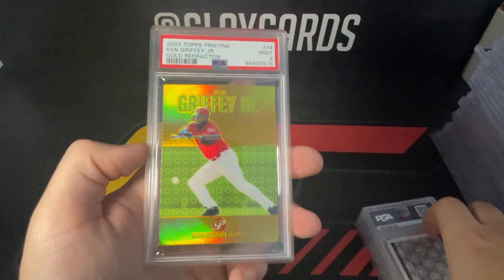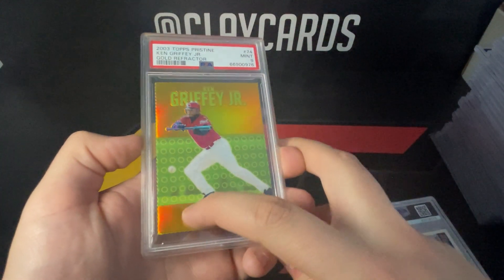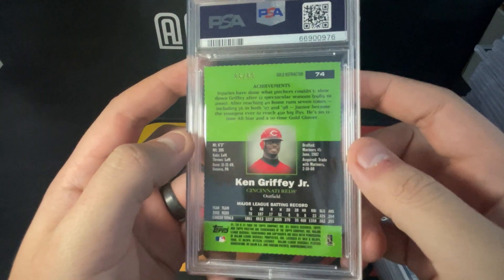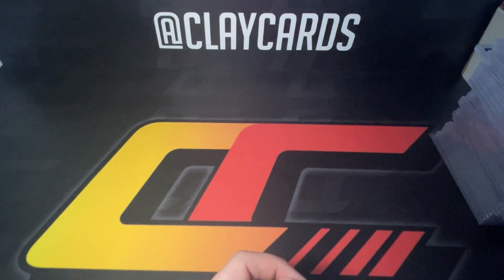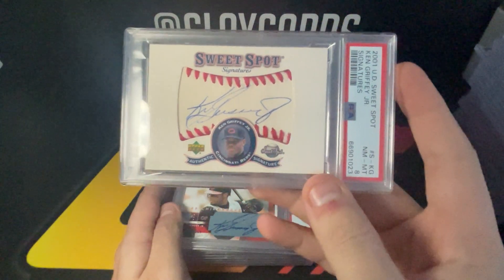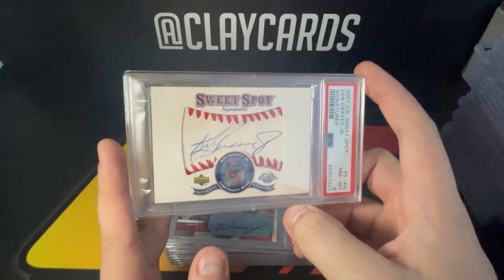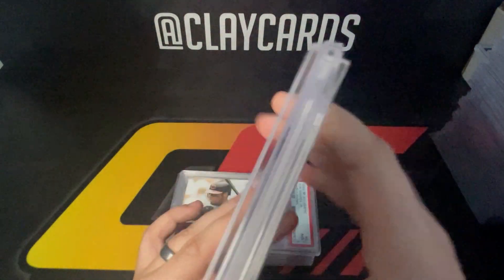A really cool Griffey here — '03 Pristine gold nine, tough grade with all the deckle cutting on the edges, numbered out of 69, and it's all green on the back so that chips really easily. Really happy with the nine on that one. This is the first year of Sweet Spot — not very many of these are graded because a lot of the patch windows are creased. Really happy with the eight on this one — I know there's a few sixes out there. There's one eight and a ten, so this is the second highest grade.